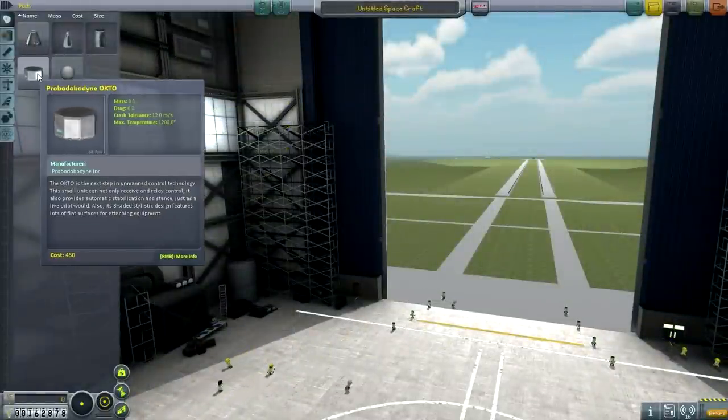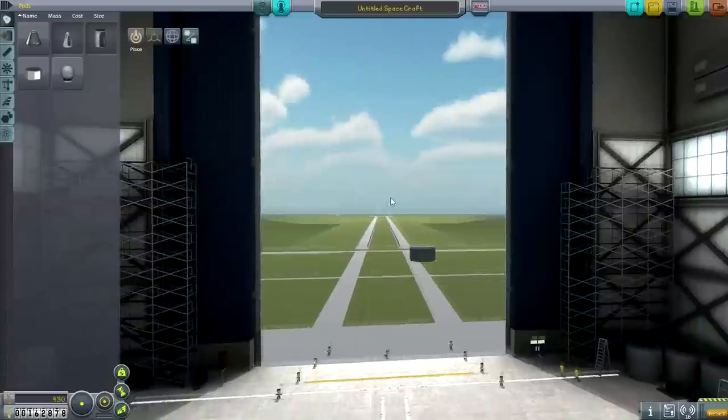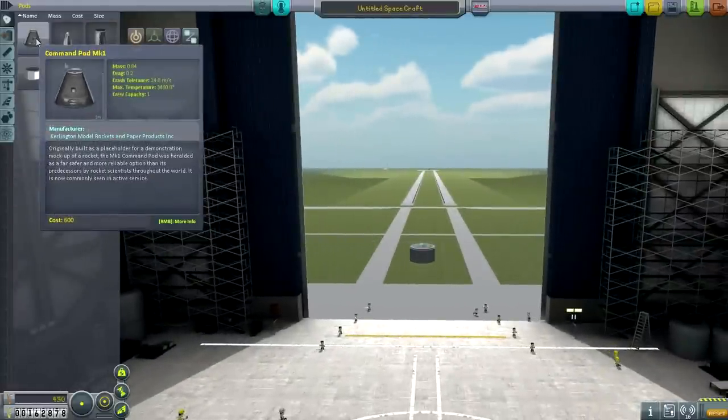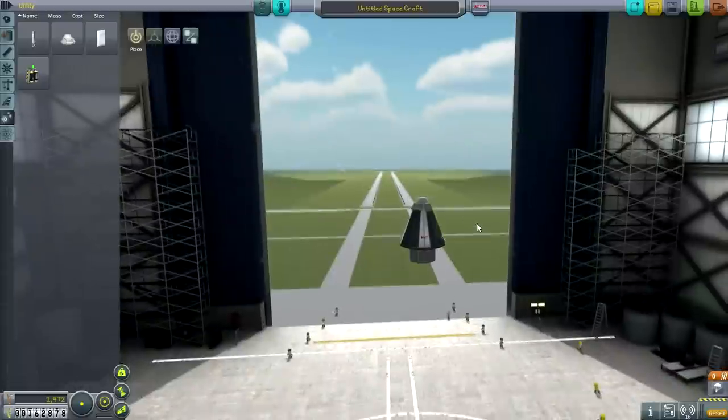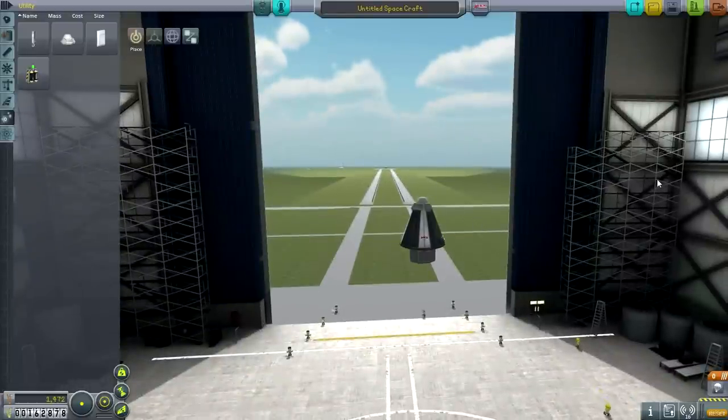First of all, this is only possible because we've unlocked this probe core. That will allow us to have stability assist while having an empty command pod on top. We're going to be having parachutes and all, but the key thing is really getting to the Kerbal. And here we get into the subject of transfers. A transfer is when you're in one orbit and you need to get to something in a totally different orbit, as long as both orbits are orbiting the same body. It could be Kerbin or the Sun — called 'Kerbal' in Kerbal Space Program. You could be talking about transfers between two planets, or between a spacecraft in orbit around Kerbin and a space station, or between a spacecraft and the Moon.